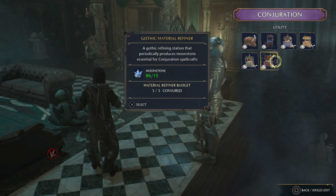Another method is to buy the material refiner from Tomes and Scrolls in Hogsmeade, and you get around 30 moonstones every 10 minutes.